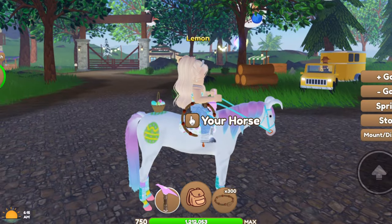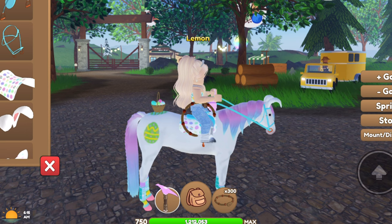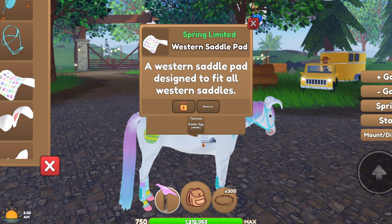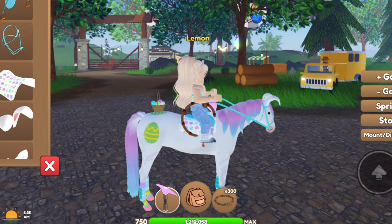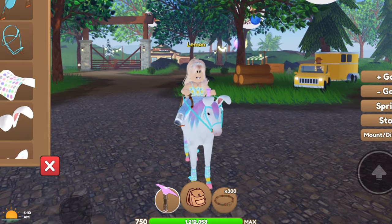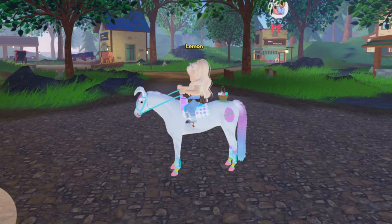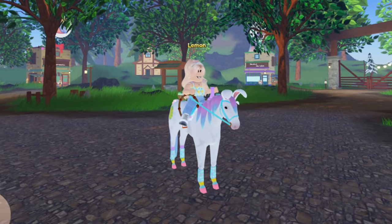So let's take the Easter basket, the Easter saddle pad, and the basic Easter set that I have on my horse Jellybean here. As you can see, if I click on that, instead of saying 'Easter Limited' like it once did, they basically just renamed it to 'Spring Limited.' So it's been merged, and you were able to obtain these Easter items last year in the spring fountain.